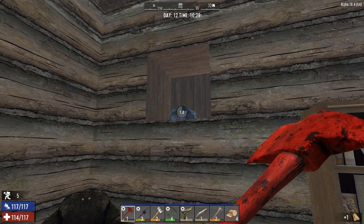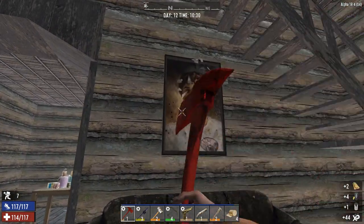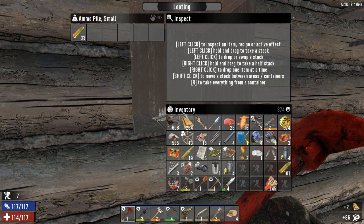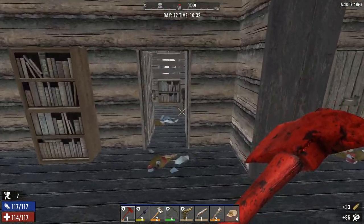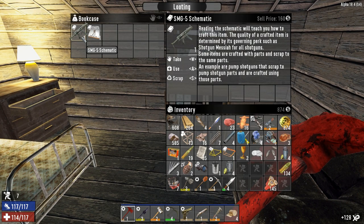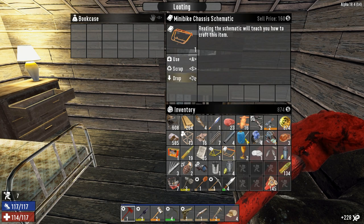Nice little secret there — not very useful. Of course there's something behind the picture frame. Lots of bookcases in this place. Very nice — that's a great bookcase. Might as well use this while we're at it.